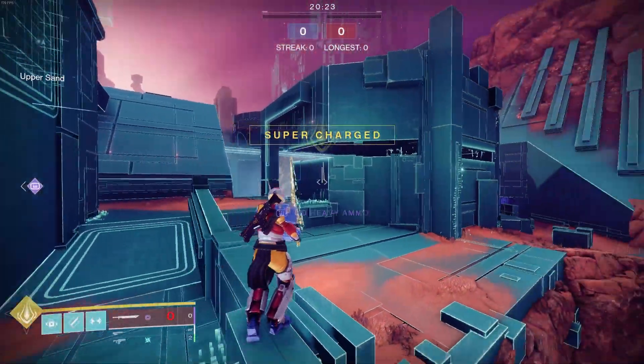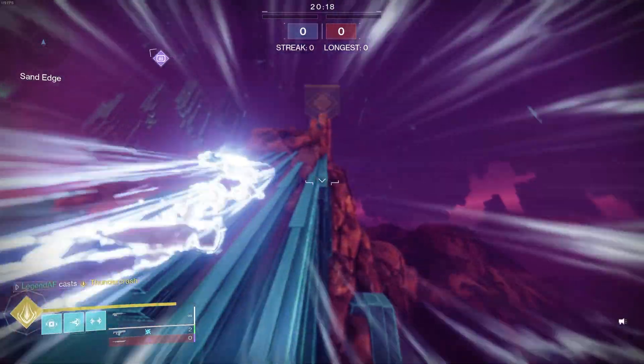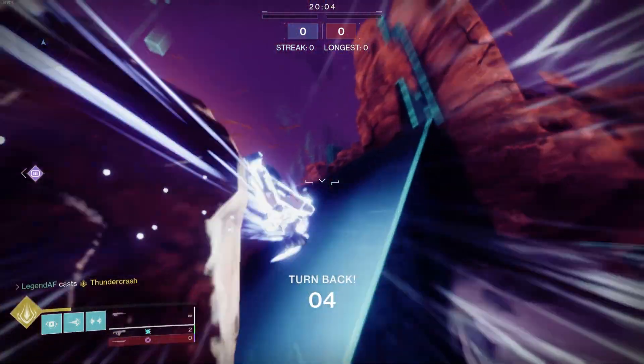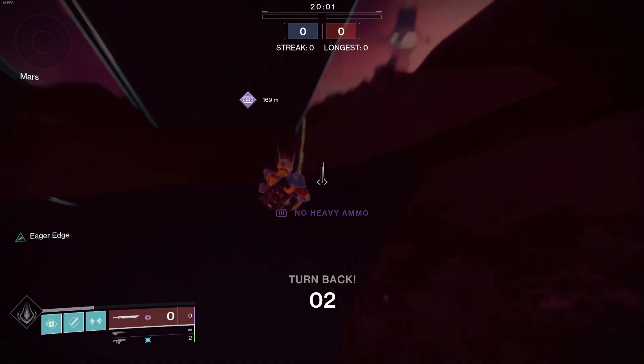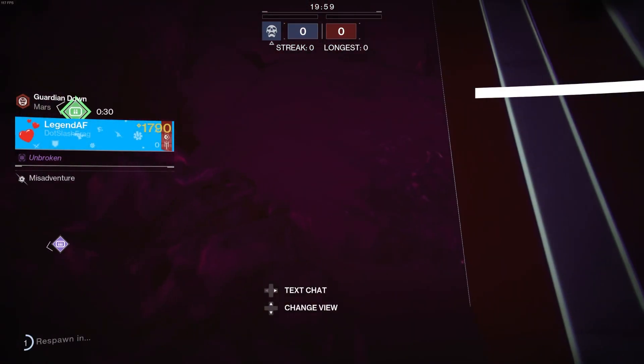From the same exact spot, I was able to use my Thundercrash to fly up the ramp on the right side of the map. There seems to be an intangible wall at the top that you can get through. However, I was never able to fully beat the turnback and get somewhere of value. If anyone's able to find a way to utilize this, please leave a comment and let me know so I can check it out.